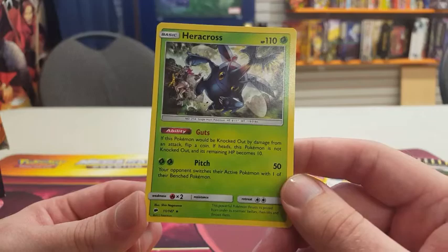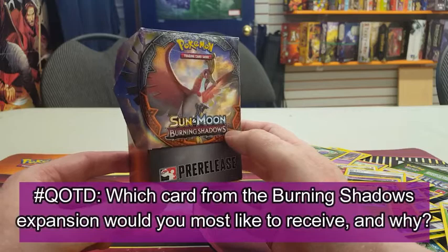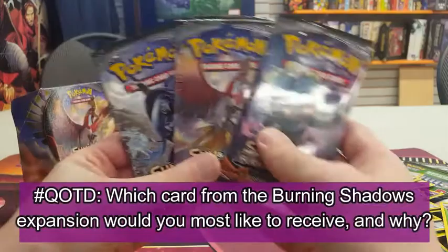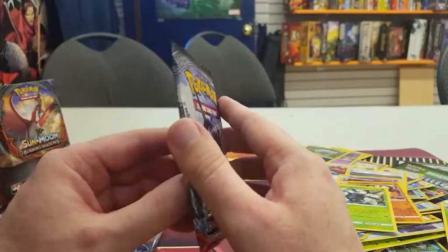For a chance to win one of those code cards, just leave an answer to the question of the day. I've also gotten another trio of booster packs to open — even more code cards available. Let's go with another Tapu Fini. I've got Ho-Oh and Tapu Fini but not another Necrozma pack unfortunately, so Necrozma fans, I apologize — I just didn't happen to get that one. But there are plenty more cards to take a look at.